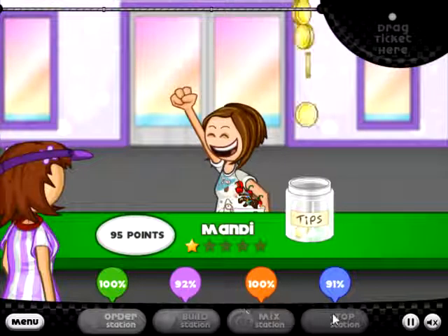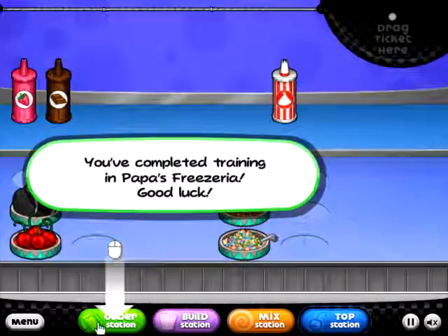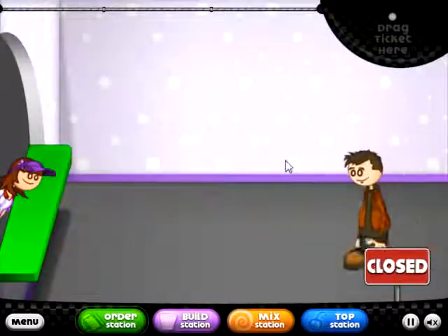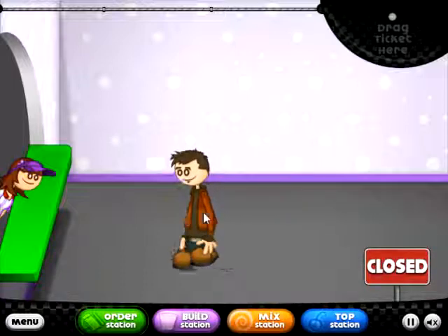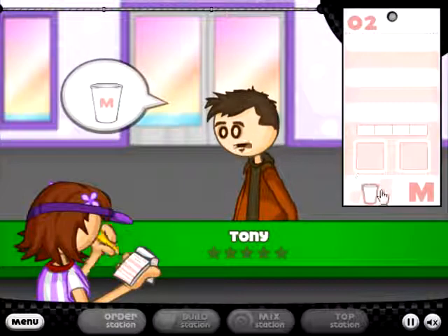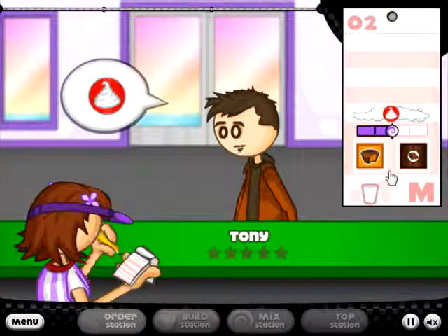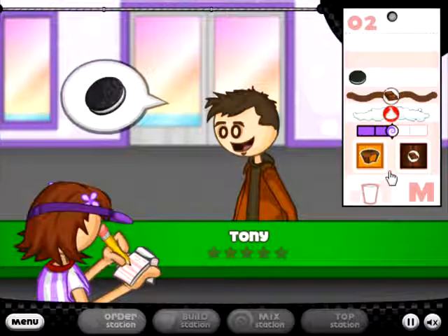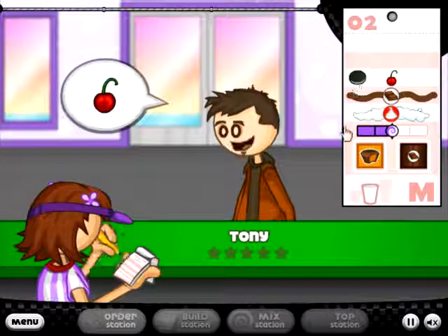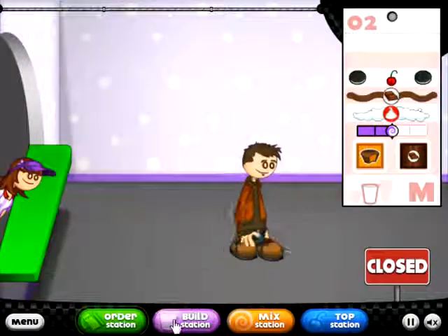Drag the ticket item there — it puts a spoon in it. Let's see how Mandy liked our sundae: 100%, 92%, 100%, 91% — I guess it was good — 95% overall! Hello, good sir. We only get two customers today. Take order — you want a medium cup, chocolate, and is that peanut butter cups? Yes! Is that an Oreo? This place would be such a good place to eat at.